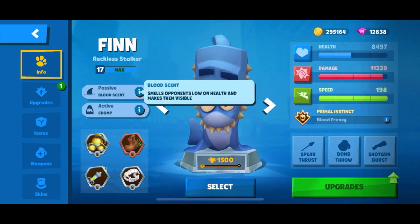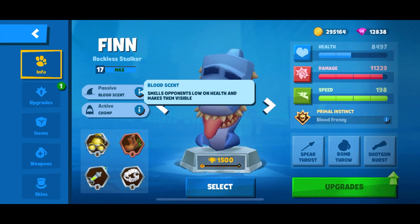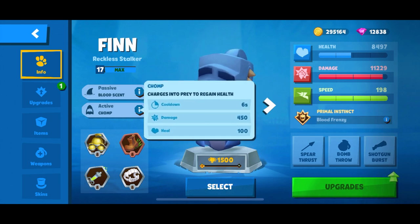Finn's passive allows you to see through — or rather smell — opponents with low health if they are nearby. His active is very strong, however it can be very buggy. It does deal a tremendous amount of damage and heals you for 100% of it.